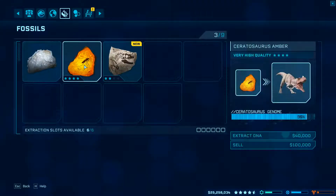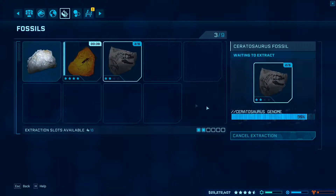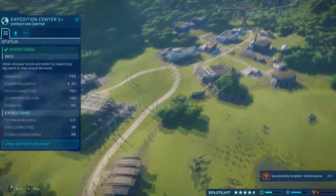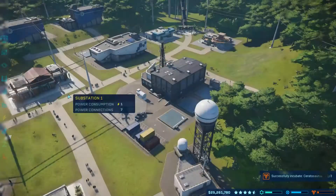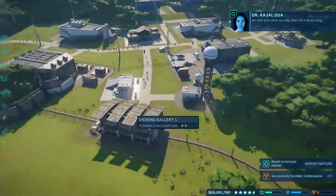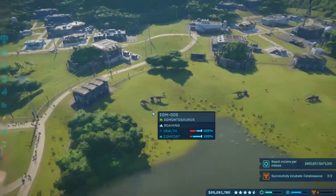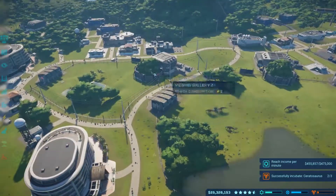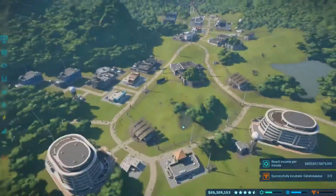Go to fossils - oh that's a good one. Okay, that is going well, one more expedition out. I was trying to go to the next island but I keep getting these contracts. Once we release this new Ceratosaurus, that might bring up our profits a little bit.